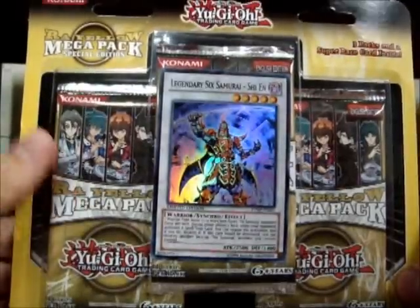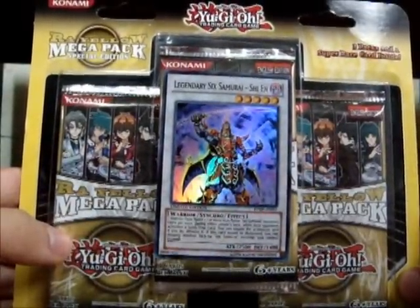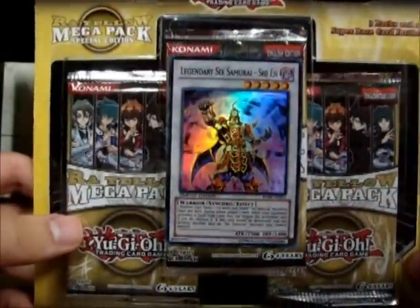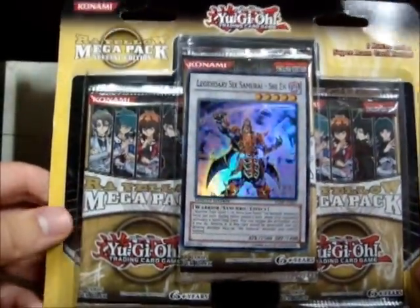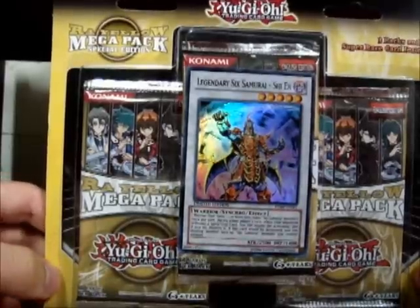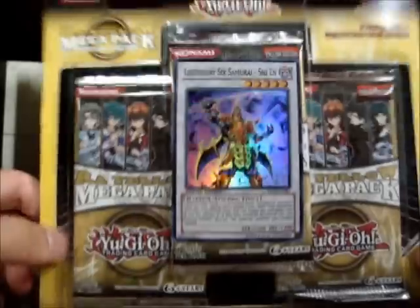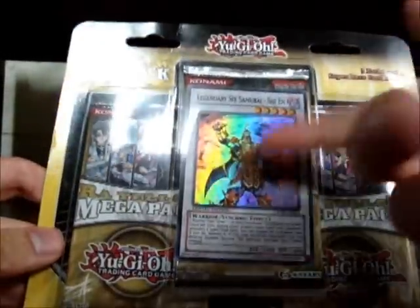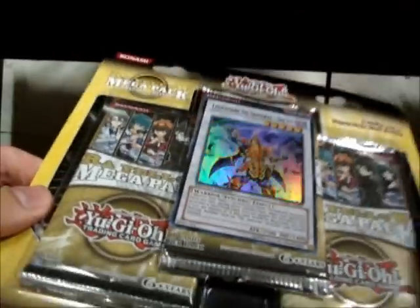I'm not usually one to just go out and buy things like this, but I got it because I realized I had like $50 left on Amazon. I didn't really have anything I planned on buying other than the tins, and on Amazon the tins are like $55 for both of them pre-order. It's free money, but that's still ridiculous, so I decided to just buy this. It was like $12. Super Shein's worth it, and you could pull some stuff from the packs, I guess.